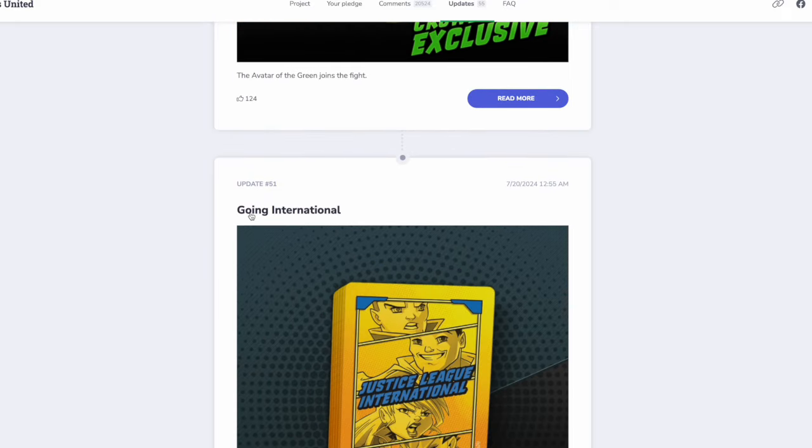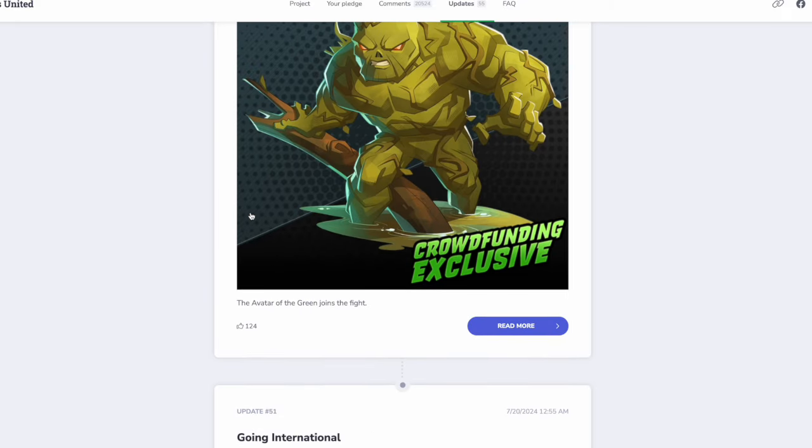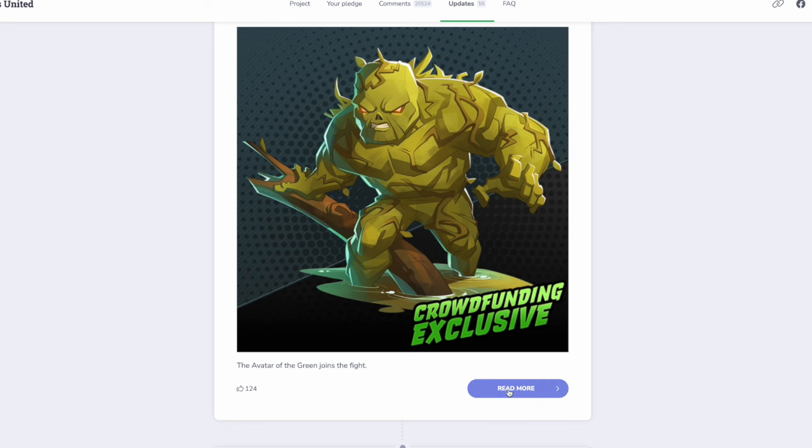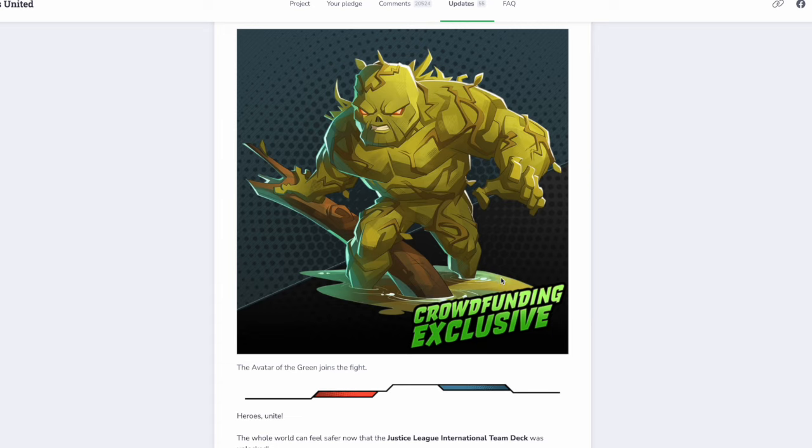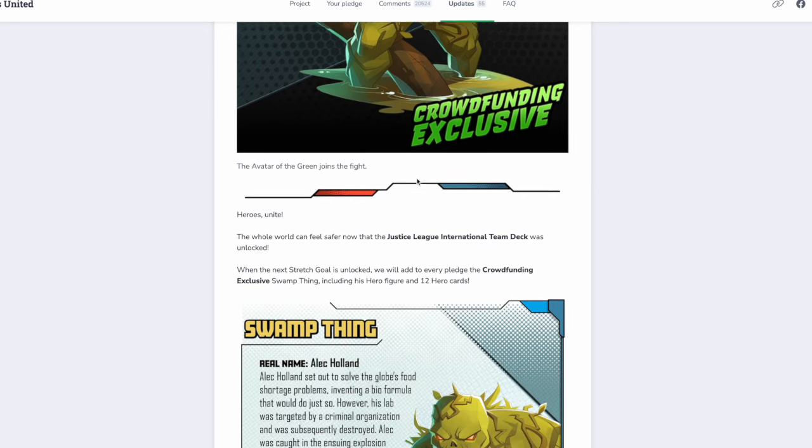There's a list here of all the Justice League International team members, though other heroes might still be added — and I'm hoping for lots of heroes being added because that just means more variety. Justice League International — not too much to say about it, but it's looking good. It's got a nice variety of people. And then as we scroll down here, Swamp Thing became the next hero in the stretch goal box. And this is just such a beloved character — I don't know anybody who doesn't love Swamp Thing.